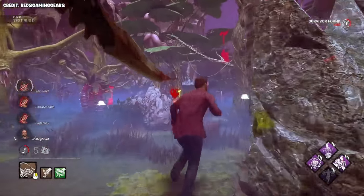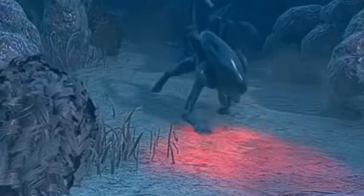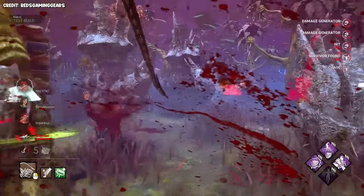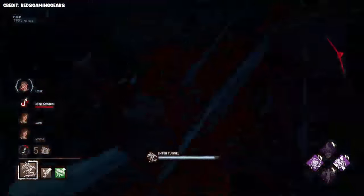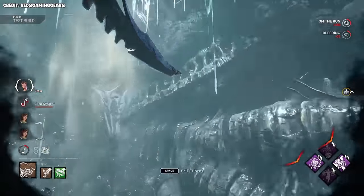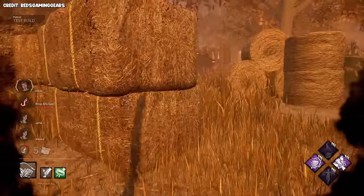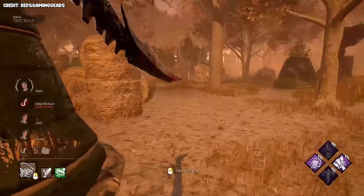Stealth: although not incredible, you do technically have some built-in stealth since your terror radius gets reduced and you get low to the ground while in runner mode. If you pair this with stealth perks, you might be able to catch some survivors off guard. Sounds: one of the best parts of your teleporting ability is the fact that you can hear things happening above ground. You can go to different generators and hear which ones are being worked on while the survivors have no idea that you're there, which is a great way to understand where you may need to patrol when above ground.